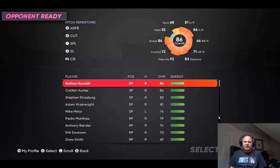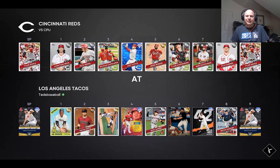Looking at pitchers — Evaldi looks like he'd be good. I'll advance. Votto! Got to get Votto on my team. Great guy, great player.